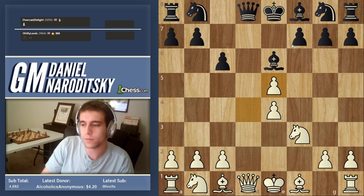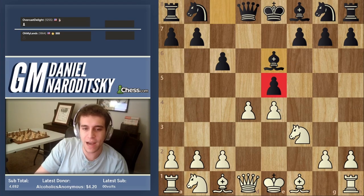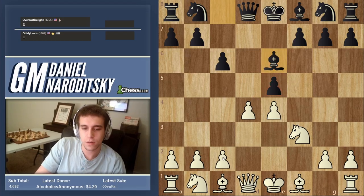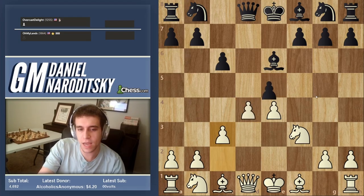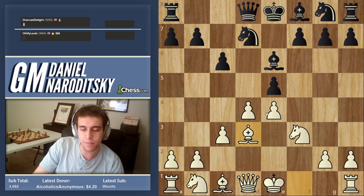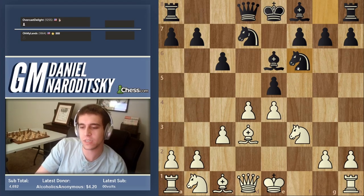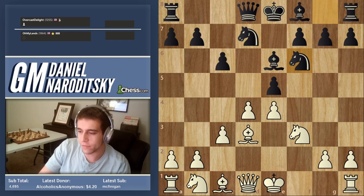We play c3 instead, supporting the central pawn so if he takes we recapture with the pawn. Black goes knight d7, we develop the bishop, black develops the knight — both sides complete development. I think this is a very solid line for black that won't allow you to get blown off the board.